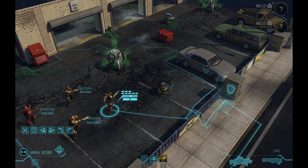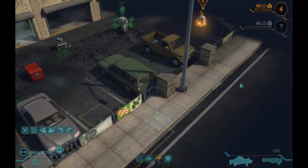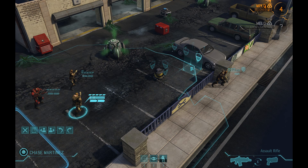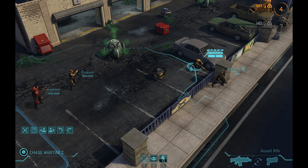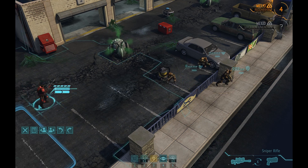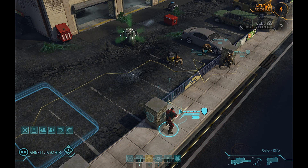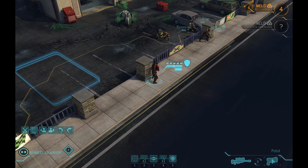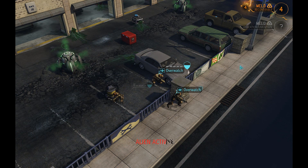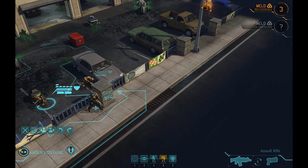So how about if we do something like this? We have four turns to get over there. I have no idea if we're going to encounter a bunch of aliens en route. I would like to stay over here and at least have a chance to not activate any aliens. We'll go ahead and put a pistol in his hands and go on overwatch. We're going to try to hug this corridor and see if we can get over there.